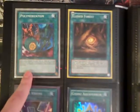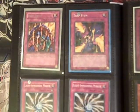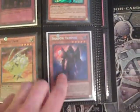Still have my nameless system down. Dual Terminal Polymerization. All these are from the Legend of Blue Eyes. Dual Terminal. Parallel. Secret.